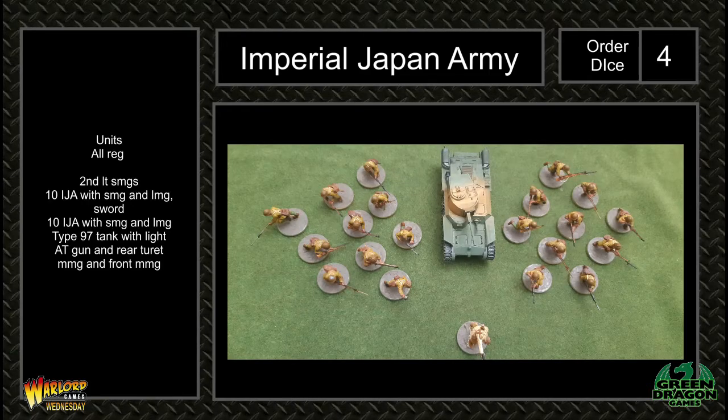The Imperial Japanese Army has four order dice. It's a lieutenant, two ten-man Imperial Japanese Army squads each with a machine gun, and the Type 97 tank with an anti-tank gun on it.